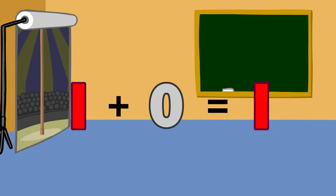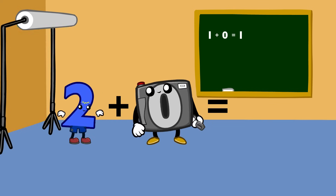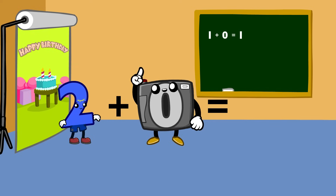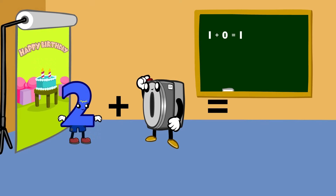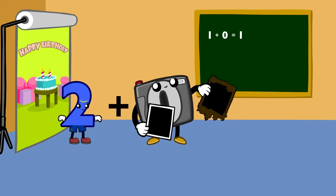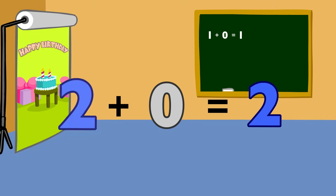One plus zero equals one. If you play the zero game, when you add me, you stay the same. Two plus zero equals two.